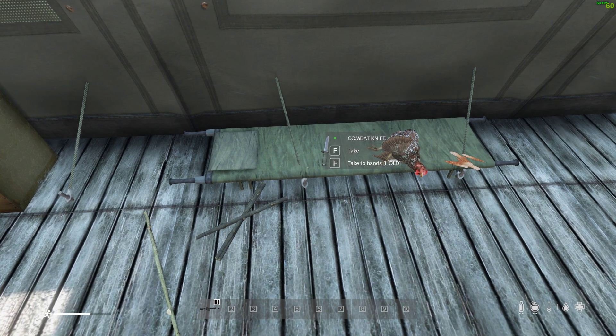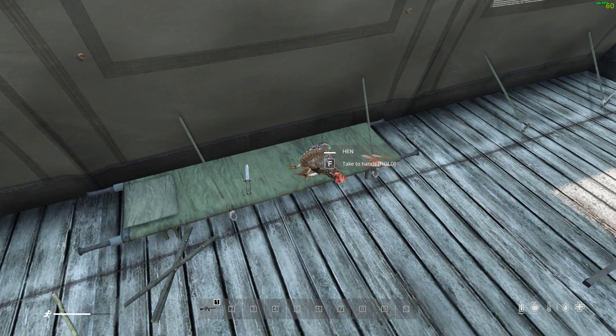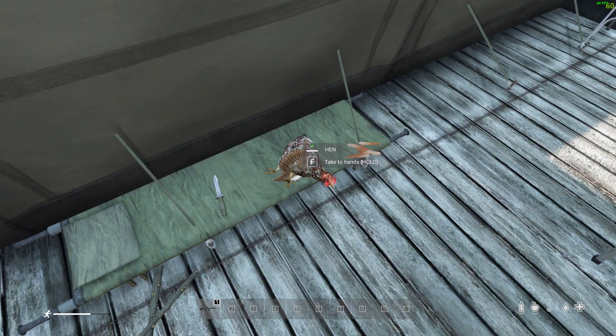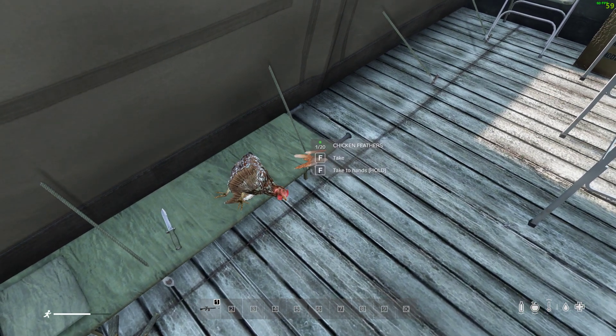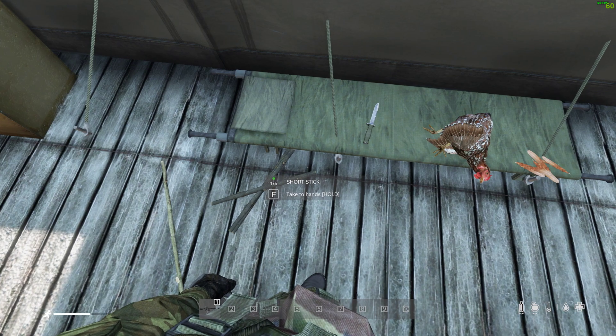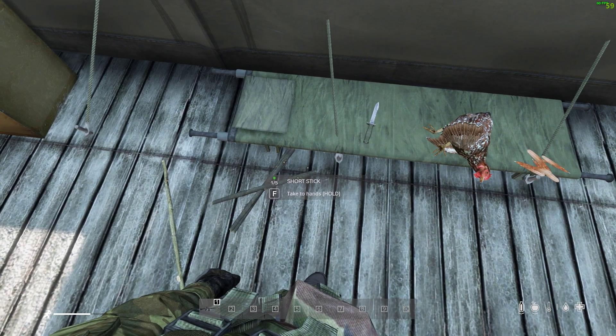If you want to then improve that bolt with feathers, you're going to have to have killed a hen, and then when you cut up the hen, that will give you feathers which you can combine with the bolt to make it a better bolt. This is really exciting because it means we can make our own ammo.